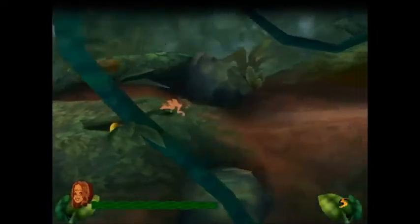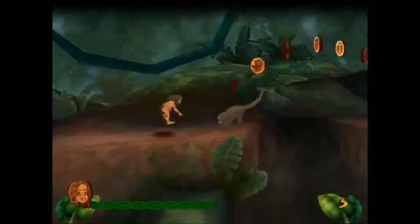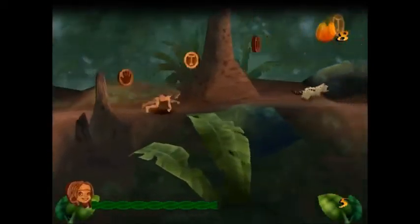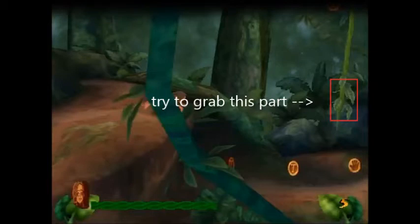If done correctly, this should give you a significant speed boost, which depends on what height you grab the vine at — the lower the better. In this situation, you should try going for the lowest zip possible since it lets you reach the right side of the pit coming up, which saves you a lot of problems with enemy RNG. If you can't do it consistently though, a higher vine zip is still a good option, since the time save you get from it is still notable.